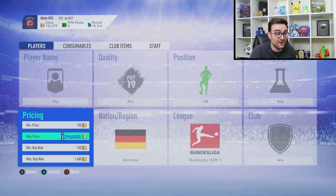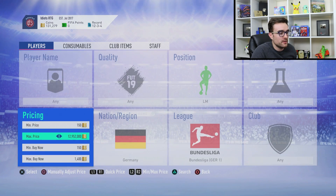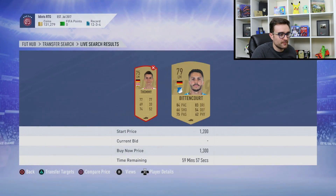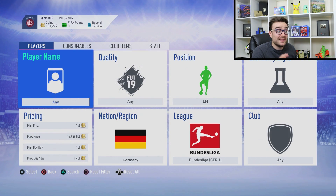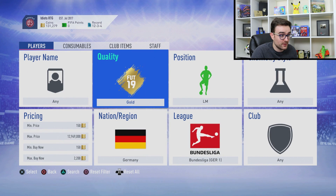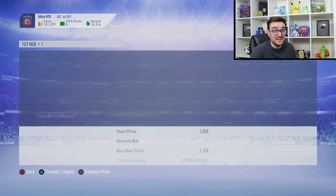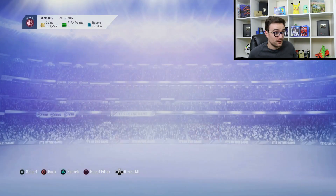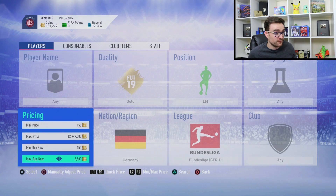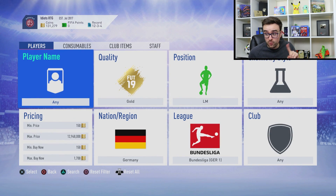I was sniping them for 800 coins and you've seen how fast they were coming up. Stick this on about 1,400 and they'll be absolutely flying onto the market. The gold ones are now worth 2,500 so stick your minimum price on about 1,700 and you're smashing out the coins. If you can be picking these up, 100% recommend this one. This is the filter that made me about 10,000 in 20 minutes and tipped me over the 100,000 coin mark.